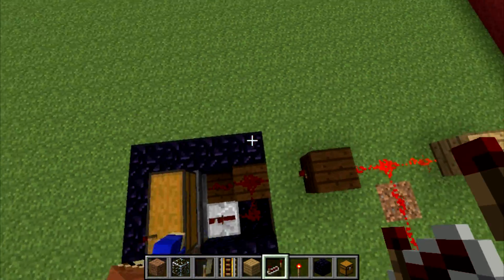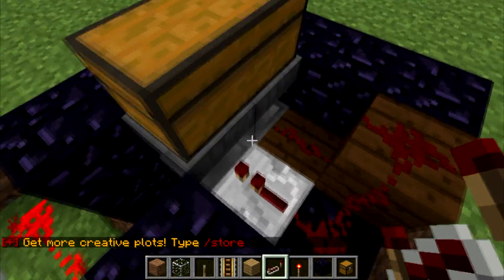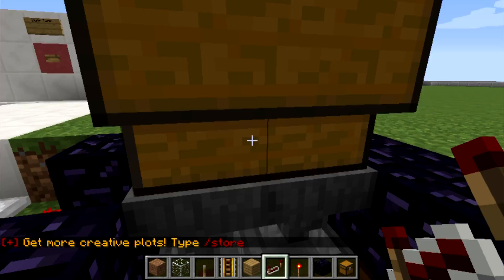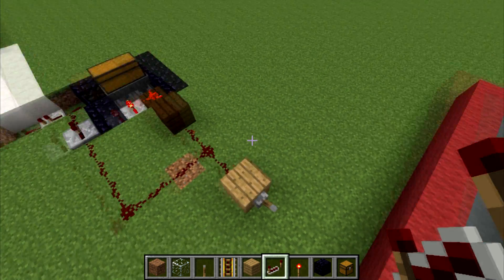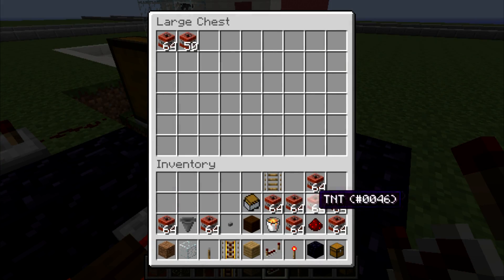Basically what this does is it supplies — when hoppers have a power source they cannot take items from chests, but when they don't, they can take items from chests. So let's leave that on and let's put the TNT in here.